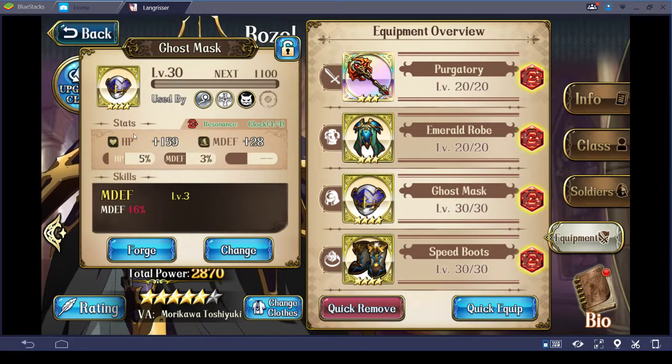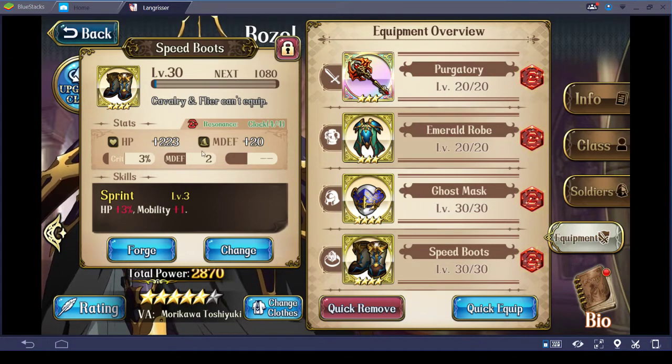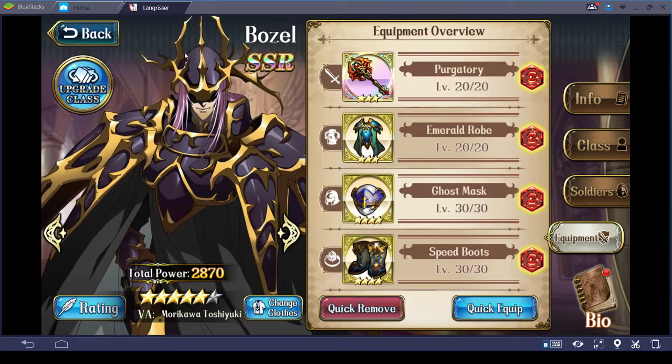Level 30 super rare helm — both of these offer plus magic defense. And then finally, for his last item, he has speed boots, which give him magic defense as well as the extra mobility. That's how I have Bozel set up.